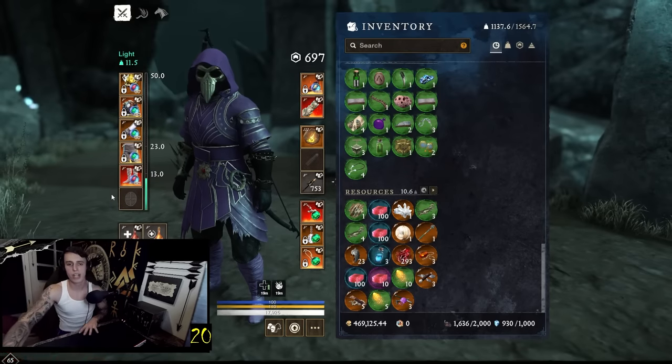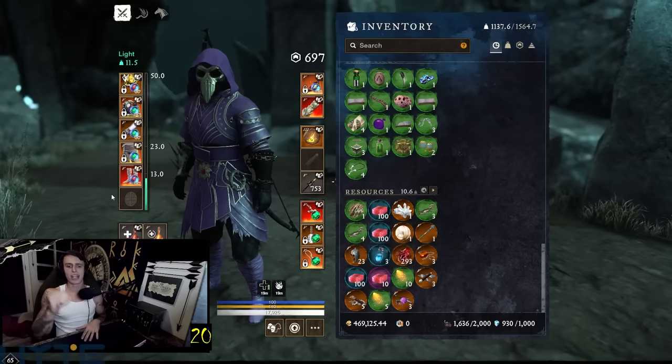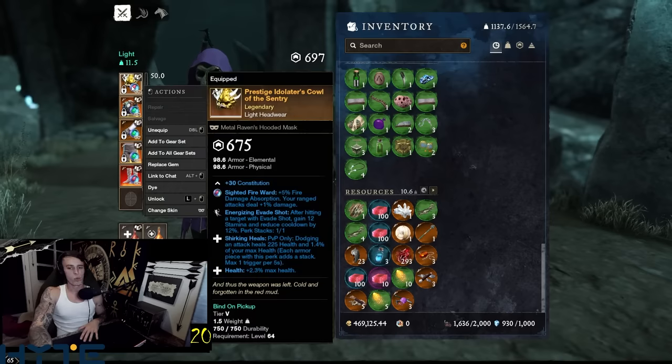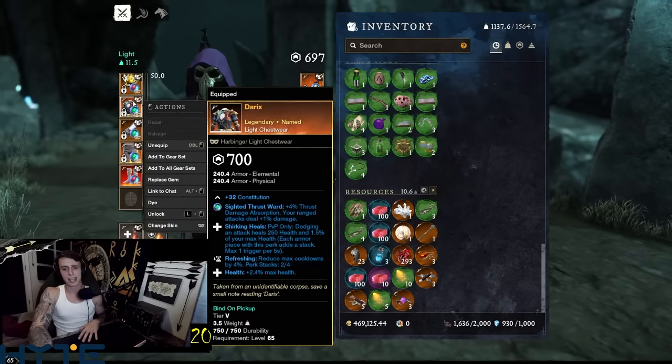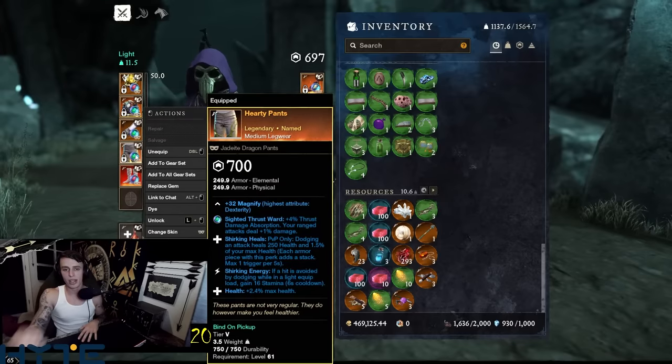Speedrun through all my gear. I might touch on a couple of things but I really just wanted to showcase what I'm using. Got this for the PvP track — I had these crafted, got this from the kiln.